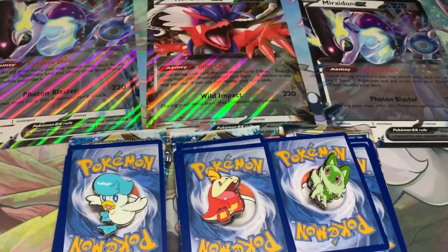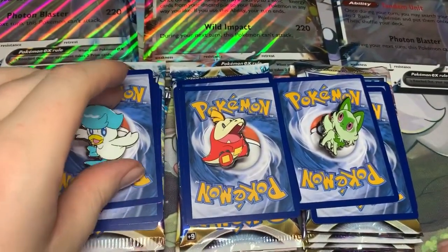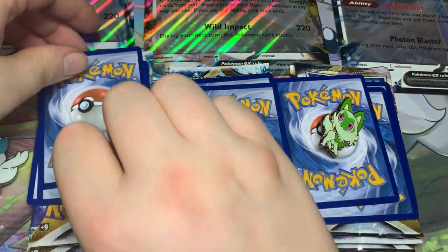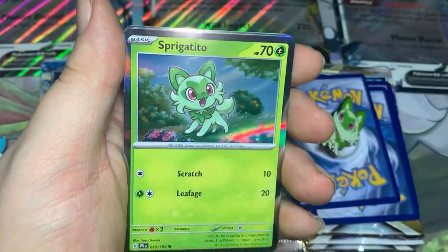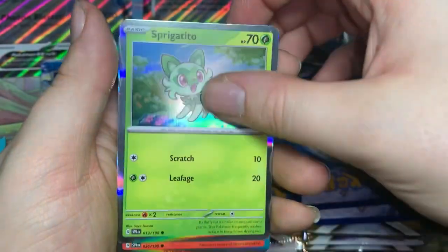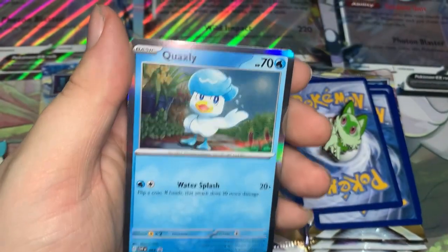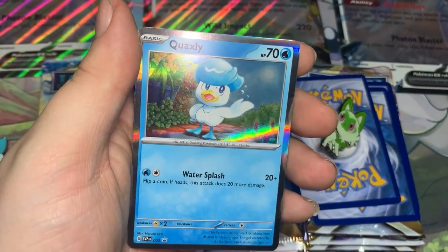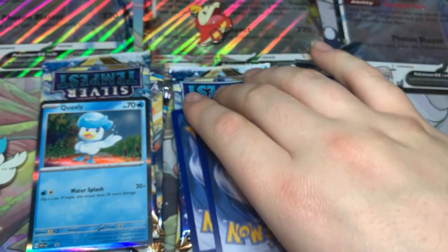Let's go ahead and start opening up — oh, before we open up the booster packs, let's take a look at the promo cards we got. So in the Quaxley box, we got the regular Sprigatito. There are two different versions of all these promo cards. We got Fuecoco, and then we have the exclusive Quaxley promo.